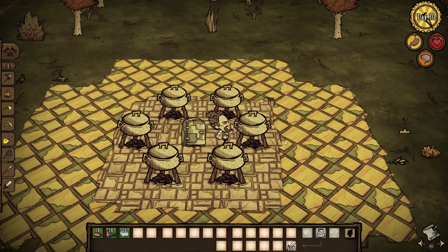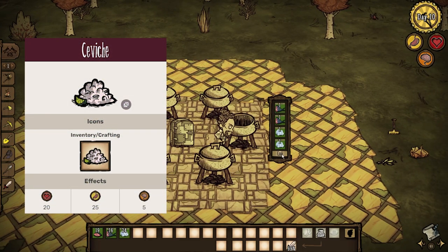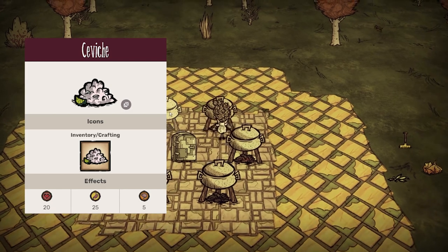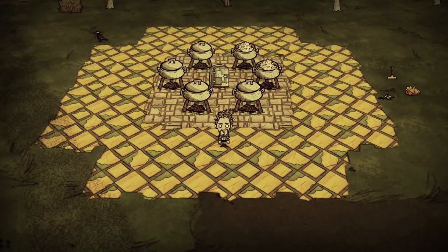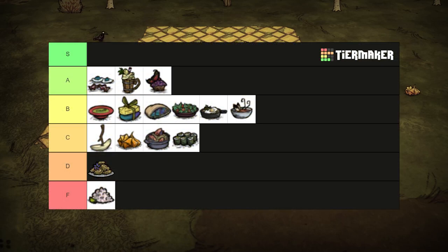Two fish and two ice nets you a food item that just isn't very good. Ceviche heals for 20 health and restores 25 hunger and 5 sanity. Seems alright, but that's lower than the other options. Plus, unless you're on the surface during summer, you won't have much use for the cooling effect. Literally pointless, so this dish is going in F tier.